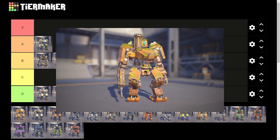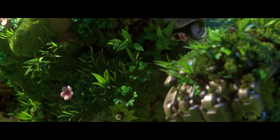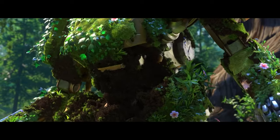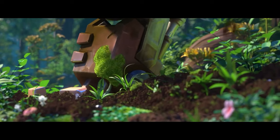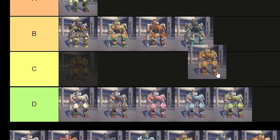Now moving on to Overgrown. This is the legendary skin that you got for buying the Overwatch Origins Edition back in 2016. It's considered a legendary skin, but there are no real model changes — he just has a little bit of grass and flowers on him. It's tied to his lore because in the Last Bastion short, he was abandoned in a forest and is covered in moss. But in terms of aesthetics, it's pretty mid. So I'm putting that in C tier.